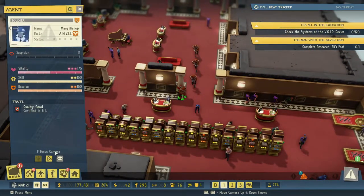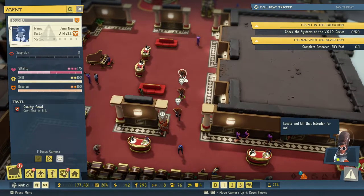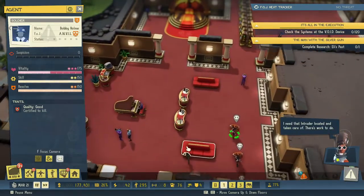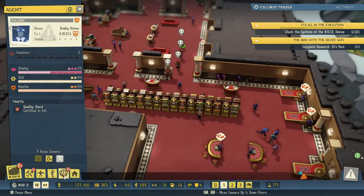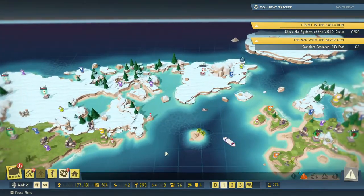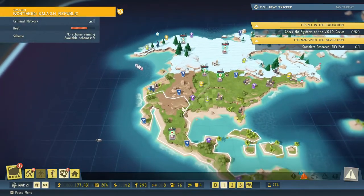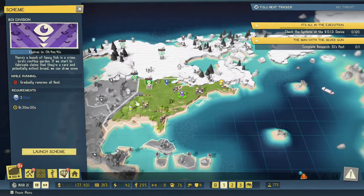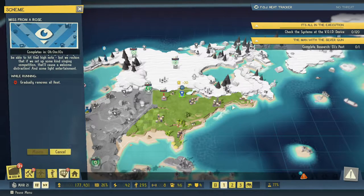We have agents — we're gonna kill them all. We're gonna jump out here and see what we can do. We just started a scheme.